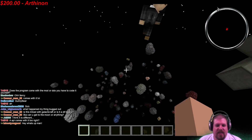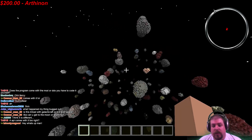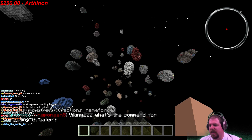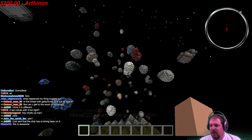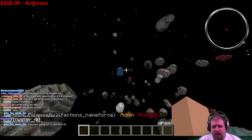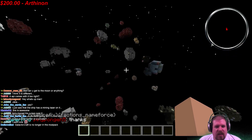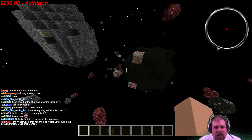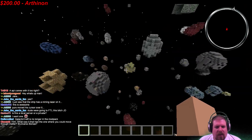Peeking outside — there's no planet anymore; we're out here in space. Down here are asteroids — this is an asteroid field. We've adjusted the spawn rates and are still tweaking them. You've got limitless space out here. Keep it reasonable though — if we find somebody 500,000 blocks out they're probably going to get murdered. This is a randomly generated asteroid field.